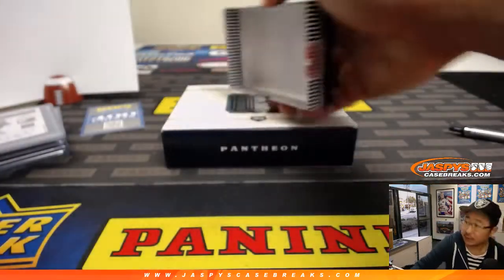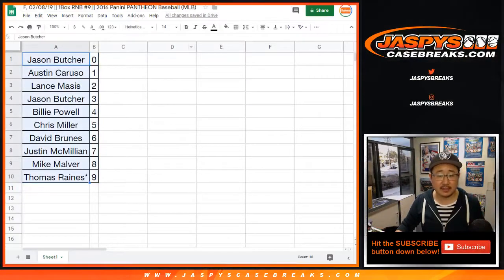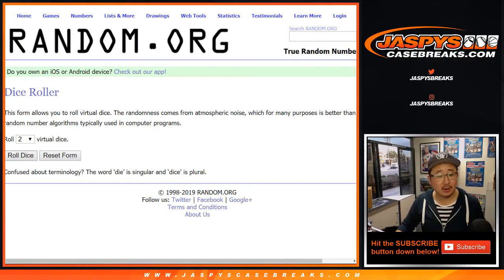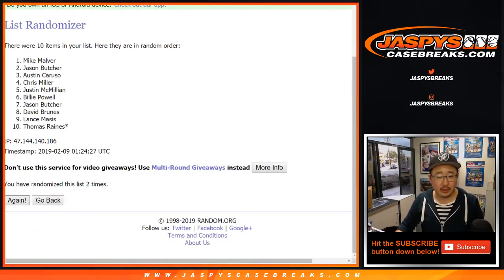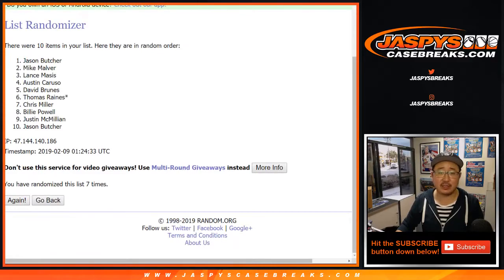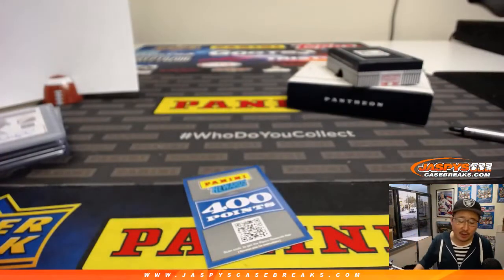There you have it, ladies and gentlemen — let's see where the points go. New dice roll. Blank list — everyone has a shot, chasing down to Thomas. Jeremy says 'I miss baseball' — it's just around the corner! Six and a one — seven times, name on top gets the points. After seven times, Jason Butcher gets the 400 points. That was one box random block break number nine, 2016 Panini Pantheon Baseball. A few more boxes in the store — check it out while supplies last at jaspyscasebreaks.com.